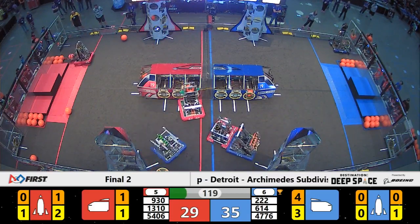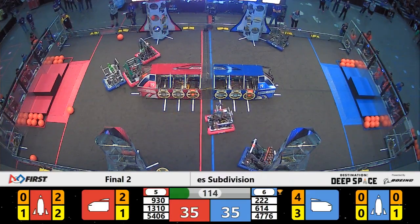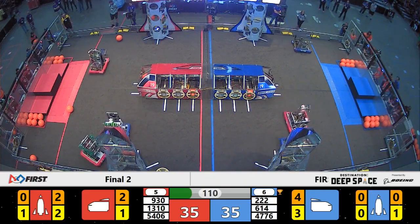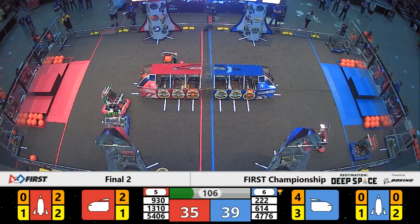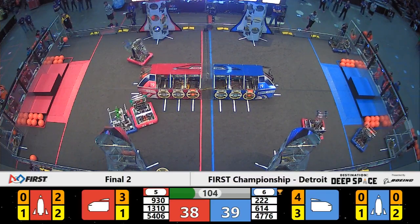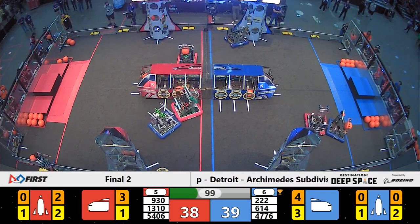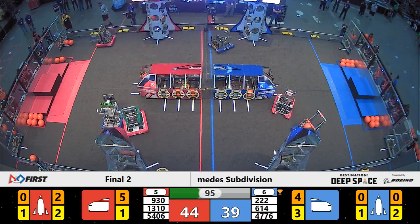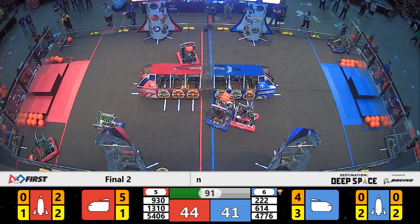930 unimpeded on the far side of Primus, working on the rocket. They already have two pieces of cargo within, with 614's focus on the 5406 Alliance Captains. Celtex can do some damage here on the field if left unattended, and 614 knows this well. Despite the defense, Celtex manages to pop one in for red. The McGuanico Bears make it 2. The Red Alliance cargo ship is up to 5 pieces now. Blue at 4.